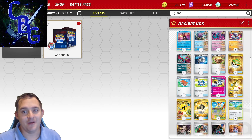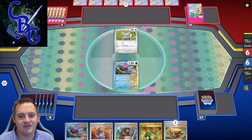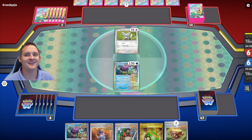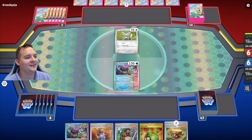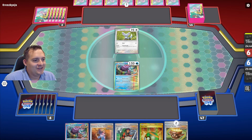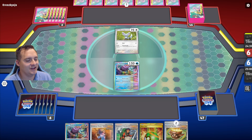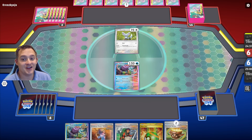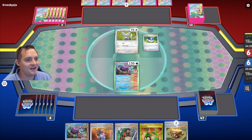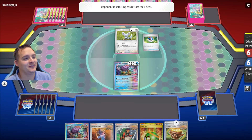Going against Lugia here — let me switch the screen. There we go. Going up against Lugia with Walking Wake in the active. Got a couple Earthen Vessels, Nest Balls — good. We can get Greninja going, and we have Explorer's Guidance which can hopefully get us some Roaring Moons down and we can start doing our stuff.